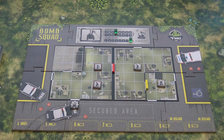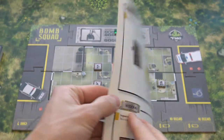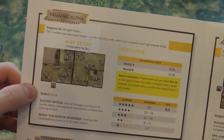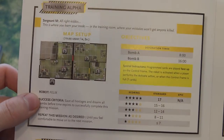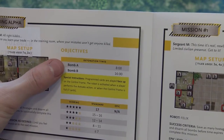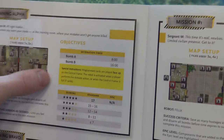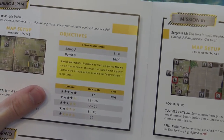Bomb Squad is a real-time game and the time depends on the mission that you choose. Here we have the book of different missions, and the missions go up in difficulty throughout the book. The information you have here includes the map setup, the success criteria which says how to succeed the mission, objectives — for example, the detonations of bombs you need to defuse before the time runs out for the first and second bomb — some special instructions, and of course the scoring, which will be scored if you succeed the mission.